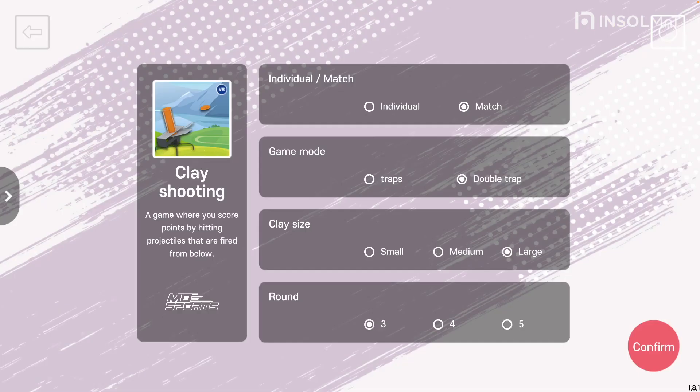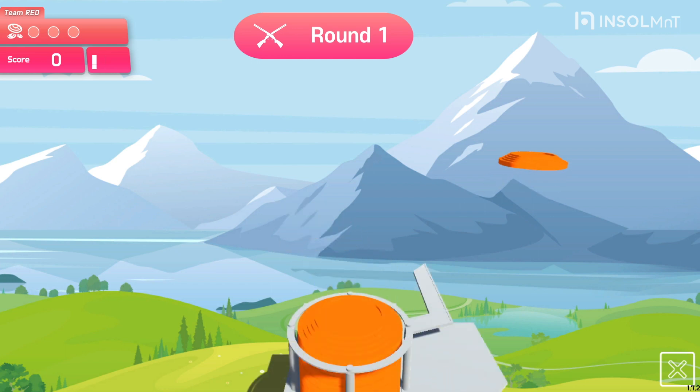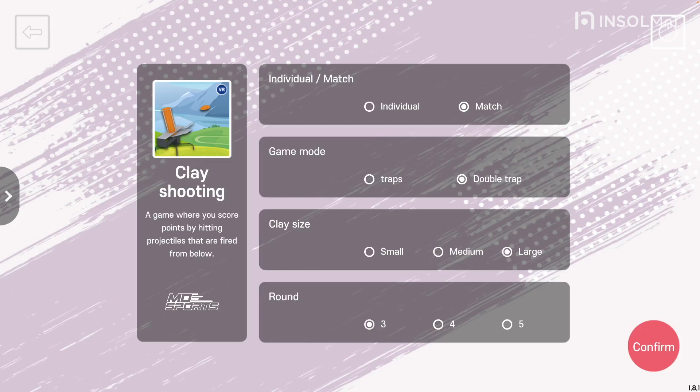Next is the Clay Size setting. Clay Size can be selected as small, medium, or large. Finally, the Round setting. You can choose between Round 3, Round 4, and Round 5.